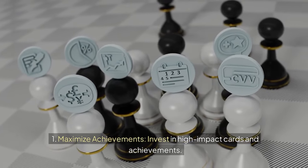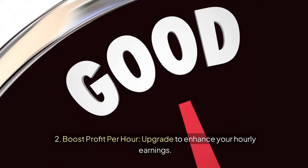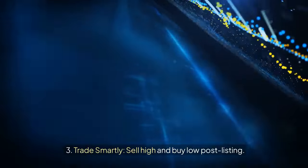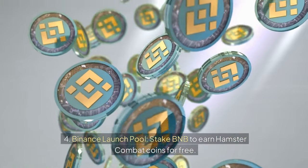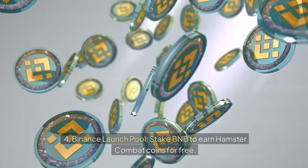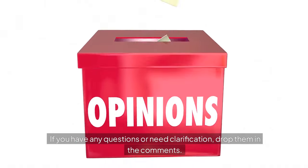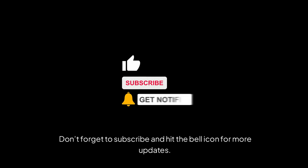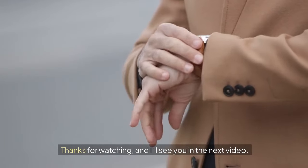In summary: 1. Maximize Achievements — invest in high-impact cards and achievements. 2. Boost Profit Per Hour — upgrade to enhance your hourly earnings. 3. Trade Smartly — sell high and buy low post-listing. 4. Binance Launchpool — stake BNB to earn Hamster Combat Coins for free. If you have any questions or need clarification, drop them in the comments. I'm here to help you get the most out of Hamster Combat. Don't forget to subscribe and hit the bell icon for more updates. Thanks for watching, and I'll see you in the next video.